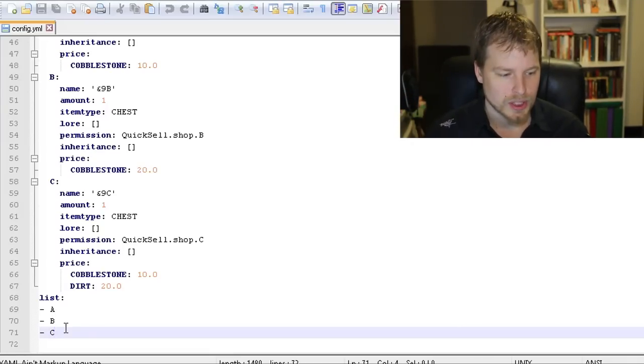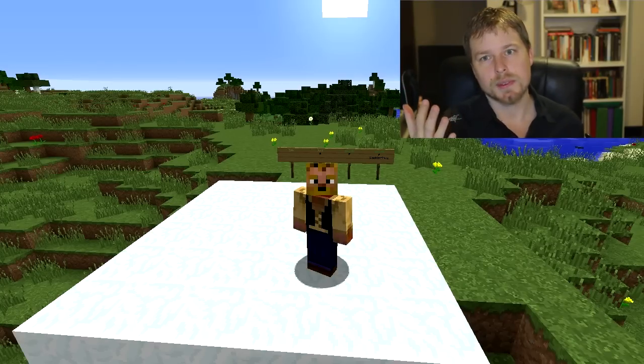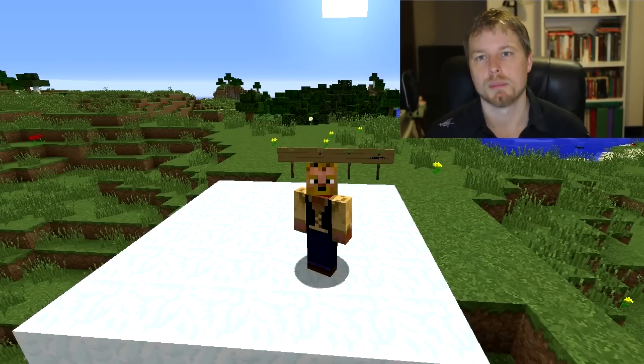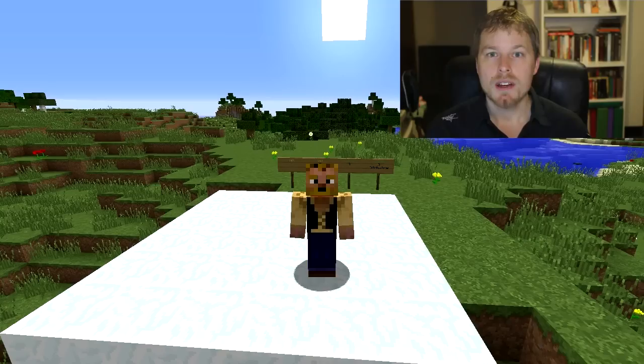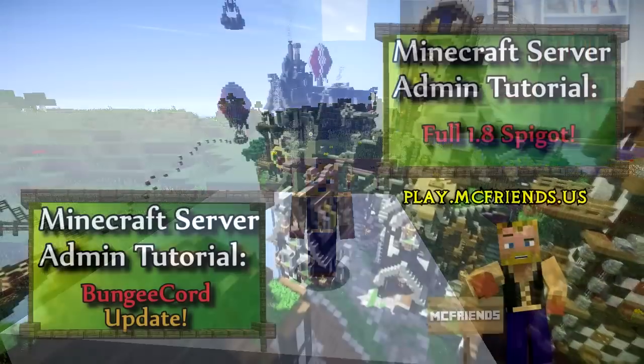Here's the list of all shops and the order they're in — A, B, and C — which you can modify. Then you do /quicksell reload and that's all for the config file. Thank you for joining me this week. I hope you found this helpful for building your prison server. Shoutout to the three who suggested it. Feel free to like, comment, and subscribe, and as always, enjoy the game — God bless.